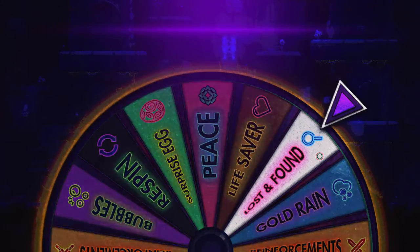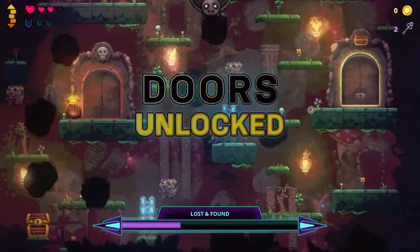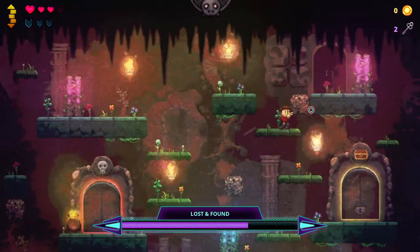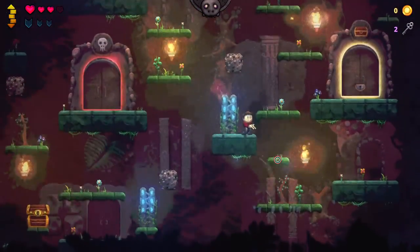I have three points to discuss here. First, after the Fate Wheel event is completed, large "doors open" text appears on screen. This isn't a problem for most events, but there are some that technically end as soon as they begin, so your screen is blocked by this text as you are trying to navigate the floor.